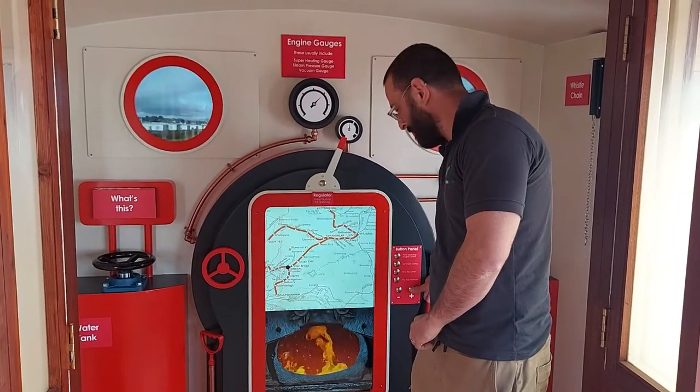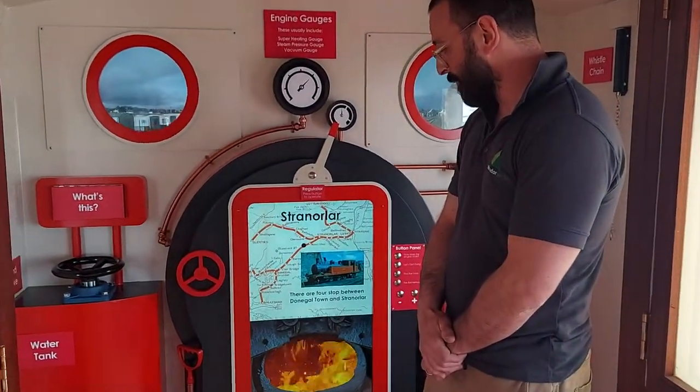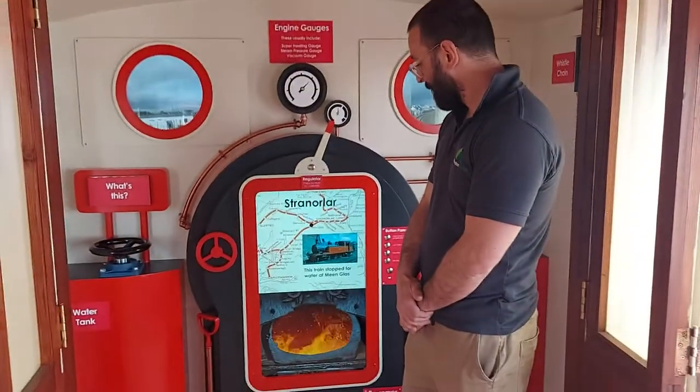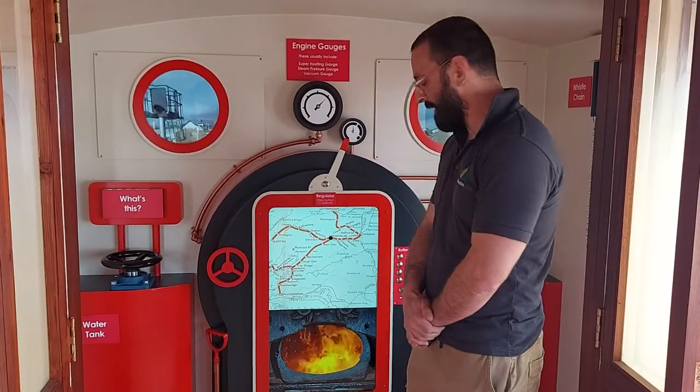We leave Donegal Town — we've just got on the train. We stop at Inver and Glass for water, and then make our way to Stranawla. Then we leave Stranawla and head to Stravan.